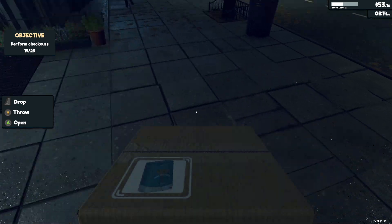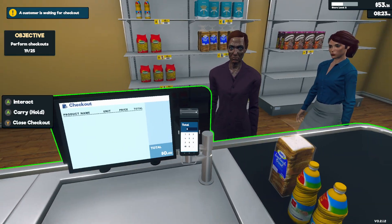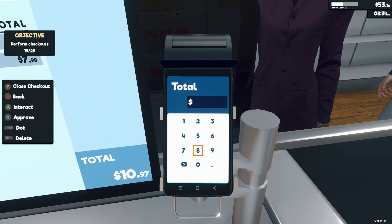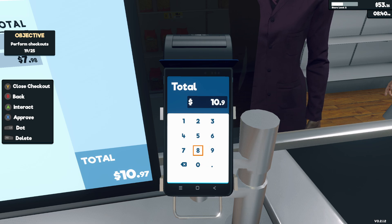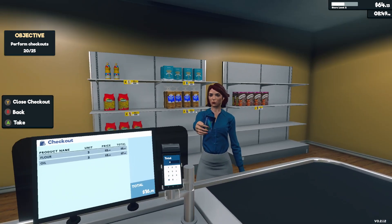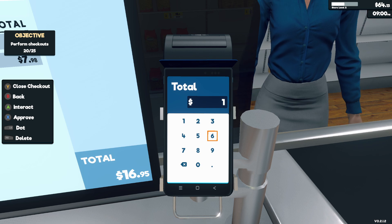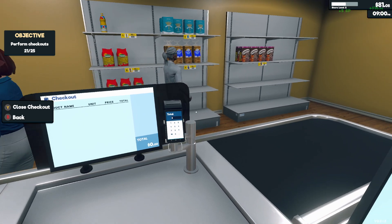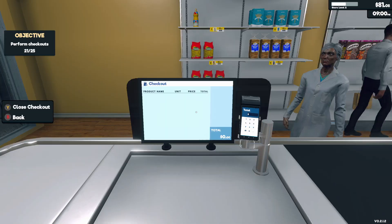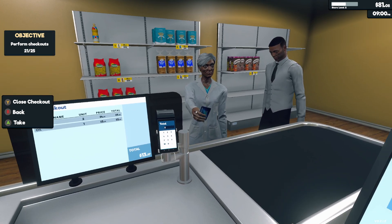I'm gonna drag the other case in here and place it down. Ooh, we're even running through all the pasta I bought. All right, scan scan scan scan — give me your card. It doesn't help when they move the card as they're going. $16.95. Oh, I gotta buy more oil too — it's too late to buy oil for today, I'll have to buy some tomorrow morning. Well, the next day.